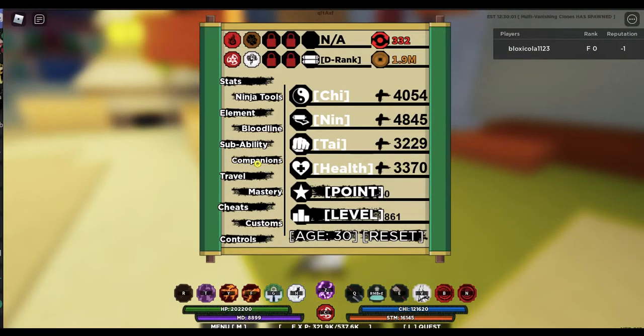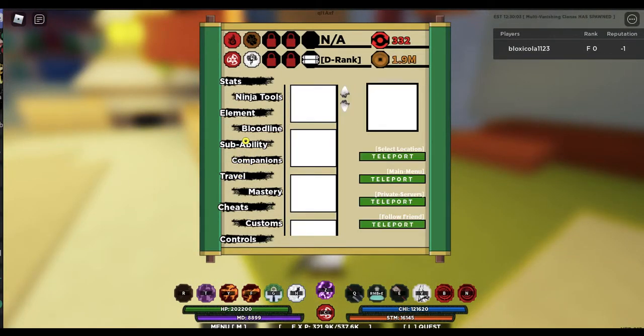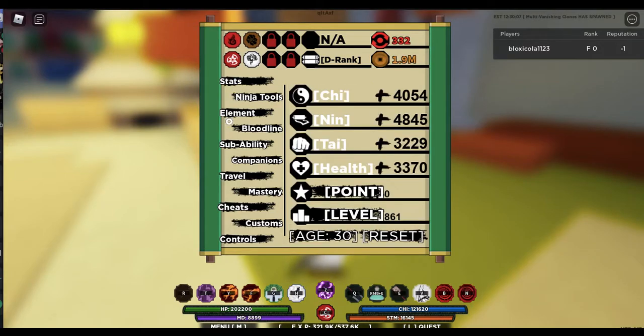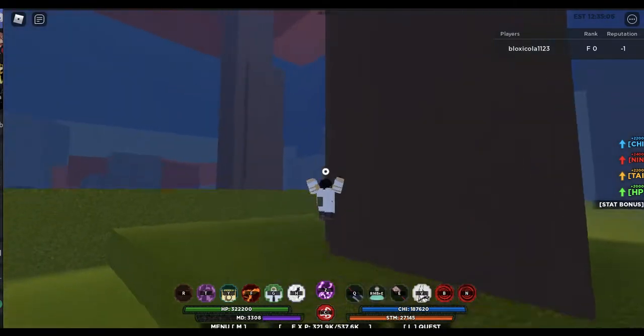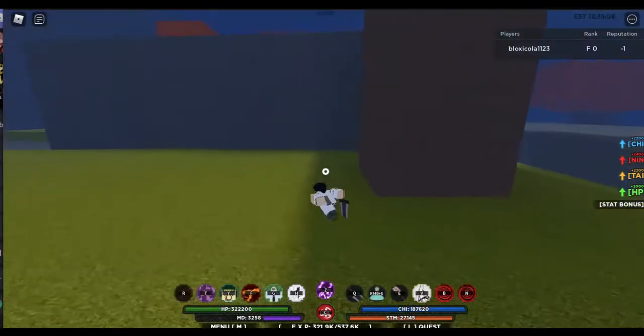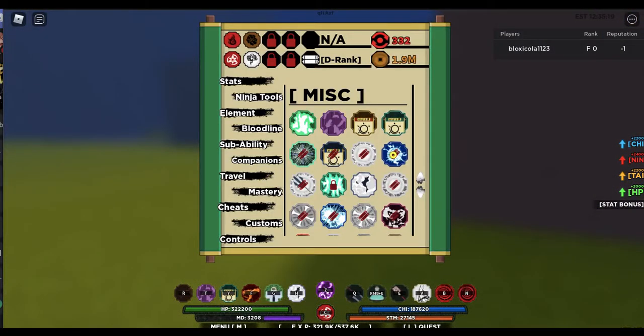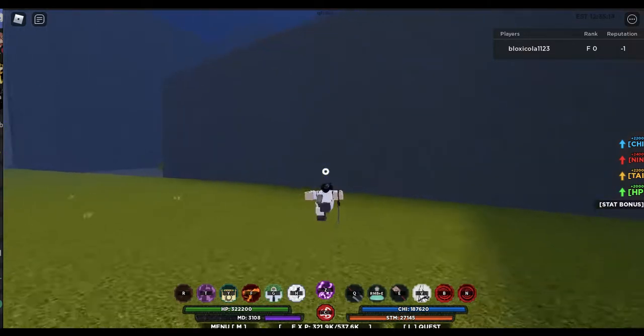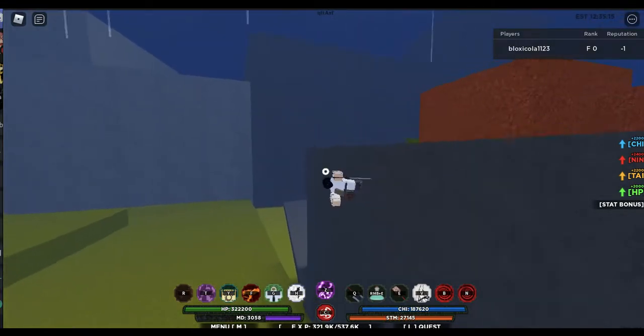The first thing I wanted to do is see this thing that spawned, so let's just get that first and then we're set. We got the Multi Shadow Clone Jutsu 2, which is really good.